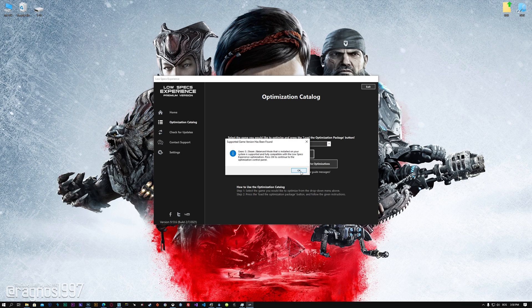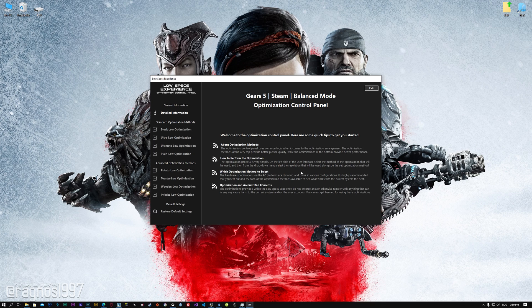Low Specs Experience will now automatically check if the game version currently installed is supported by this optimization. If it is, press OK, and the optimization control panel will load.